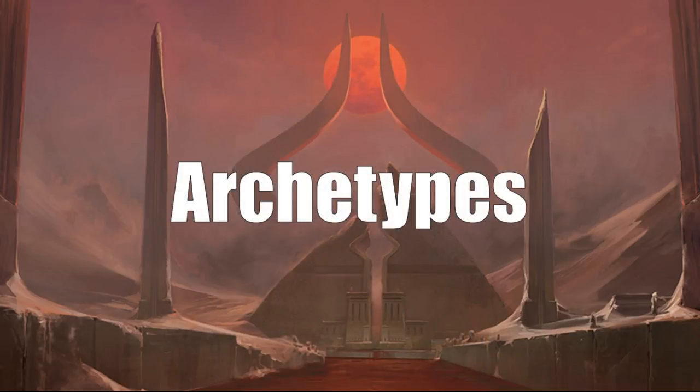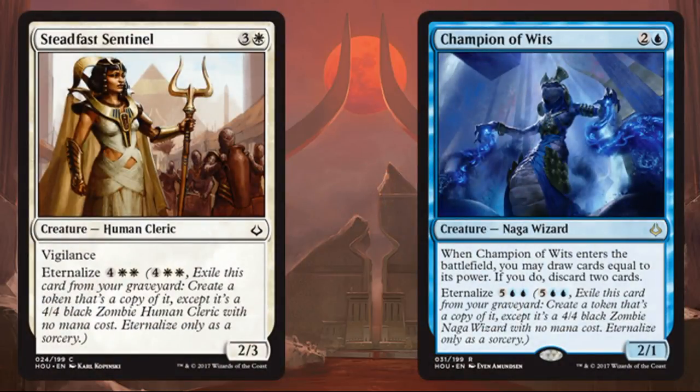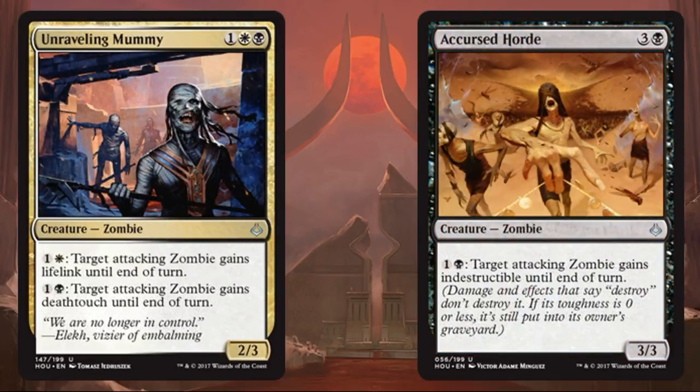Let's talk about archetypes. In Sealed, archetypes are less critical than in draft, but it's still important to understand how colors work together so you can identify and build around the limited strategies in your card pool. White and blue have a strong Eternalize bond — you'll find a lot of it in both colors. Blue is also taking a bigger role in the zombie mechanic than in Amonkhet. Black and white are still very focused on zombies, with other colors only creeping into that territory a little.